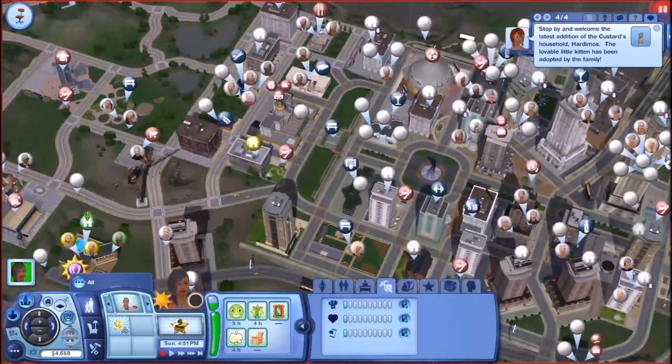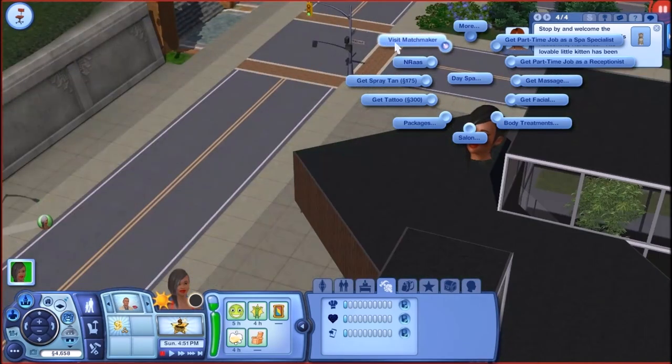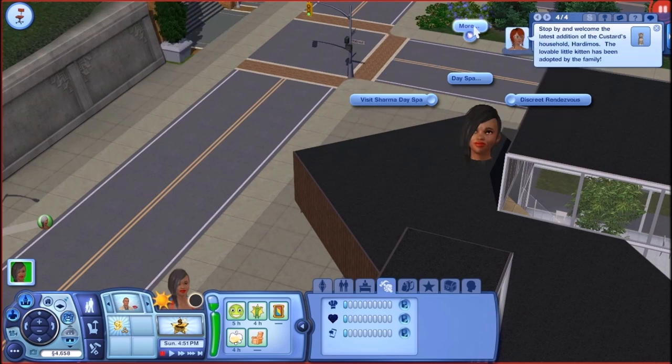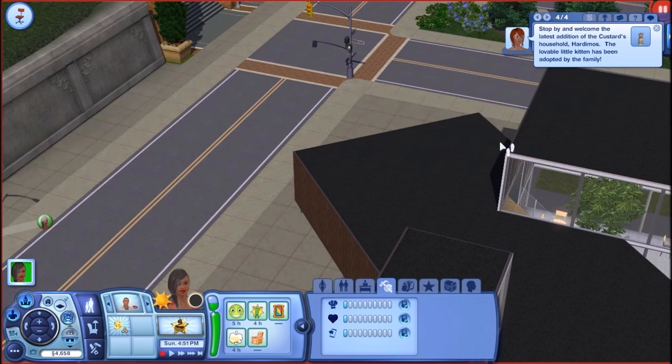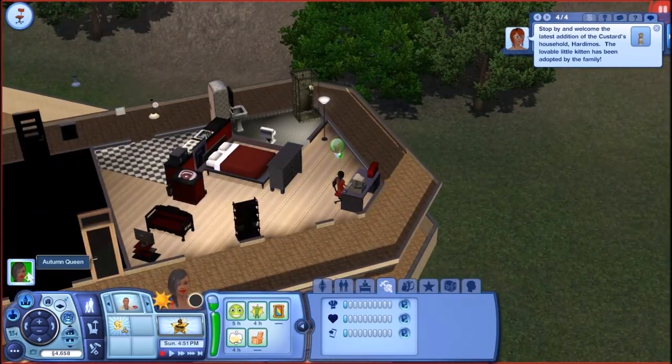Last but not least, the day spa: you have the visit matchmaker option and a discreet rendezvous option. Those come with the Woohooer mod with the Kama Simtra edition. That's it guys — this is Lunny42 showing you how to set up the Kama Simtra mod to register your sim as a professional woohooer, face all the challenges, get paid mad simoleons, and run around doing crazy stuff. Happy simming, everyone — catch you next time!